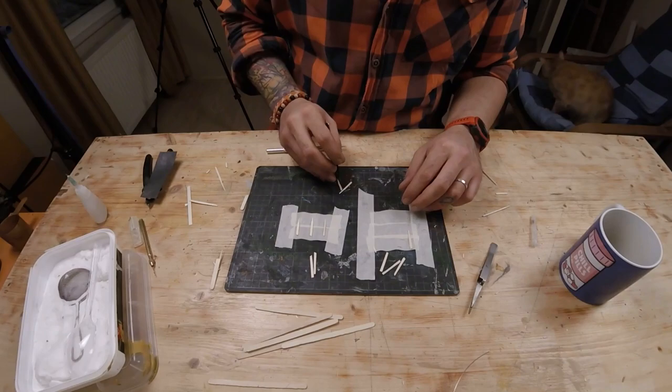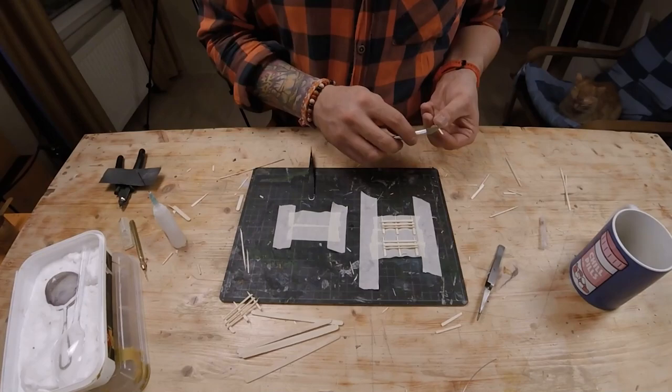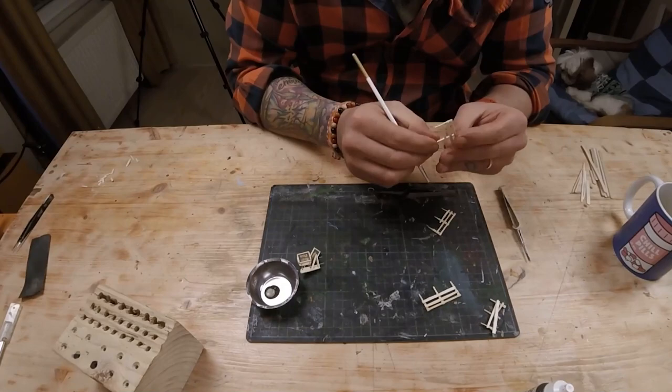I also cut and glued some more sticks to make a feeding trough for the horses of the travelers spending time in the tavern, and a post — or whatever it's called — for the horses to be tied up. I also made some wooden fences to decorate the diorama further.